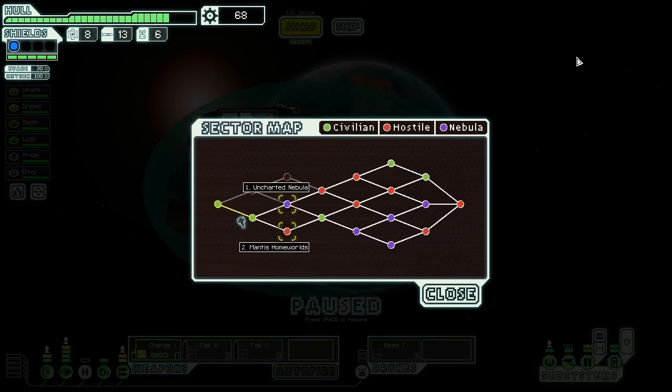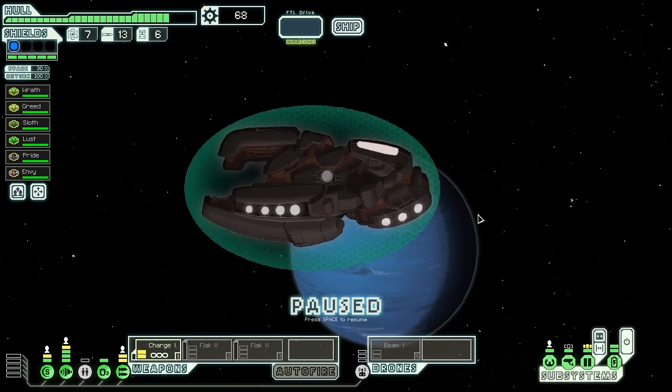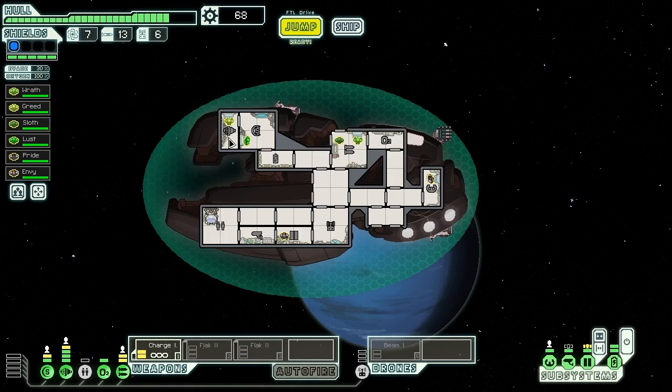On to sector three. We have options for the Uncharted Nebula or Mantis Homeworlds. I don't know if I really want to go to Mantis Homeworlds right now — we aren't exactly equipped to take down the Mantis. If they board us, we're going to be in serious trouble. So this might be a very rare case where we intentionally go to the Uncharted Nebula. We really can't afford to be hitting things that are going to smack down our shields and then board us, because we have no firepower to defend ourselves in close quarters. Uncharted Nebula it is. Nebulas were always dangerous places — many electronics fail in these clouds. We'll have to tread lightly. However, to see how lightly we have to tread, you'll have to come back next time.